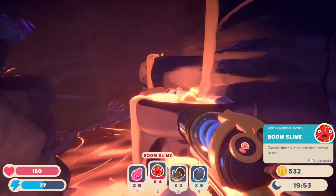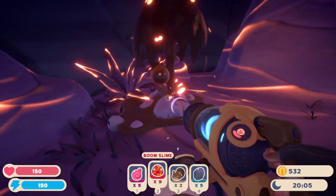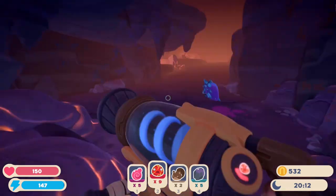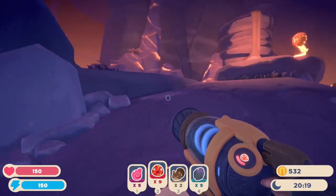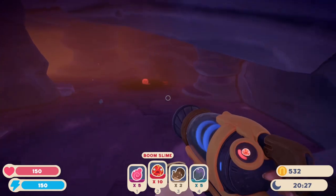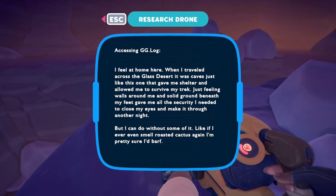Boom slimes! They look so good. We do need to actually grab some boom slimes. What is this? Molten — lava dust. Wait, so those water spouts are actually where we get the sand bottles and the brine and all of that — I've been looking for it and I've already found everything that I need. What is that? A boom slime that had already exploded I guess. 'I feel at home here.' Is your home hell?